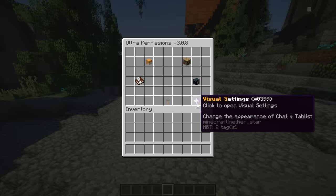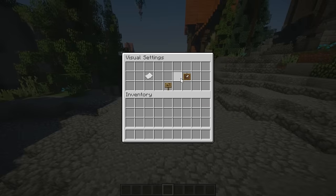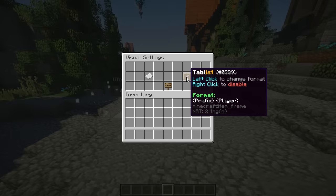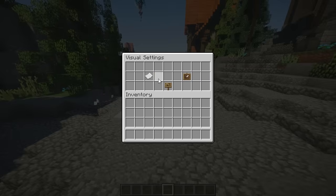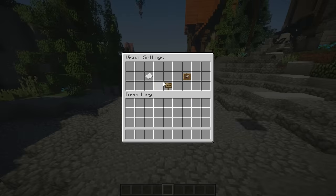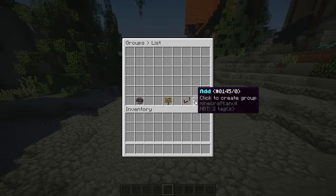All you have to do is click Visual Settings, and here you can change a few things. You have the chat and you can also change the tab list, which will change your player's name and everything for certain users or groups. You can even edit the chat, which is all in one plugin — meaning you wouldn't need a separate chat plugin at all.